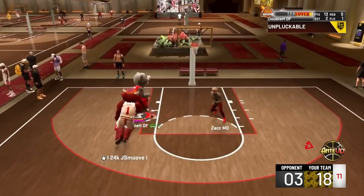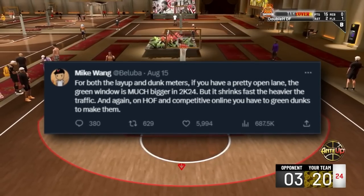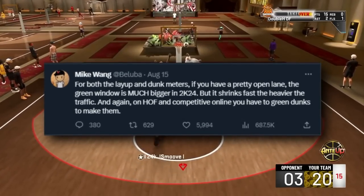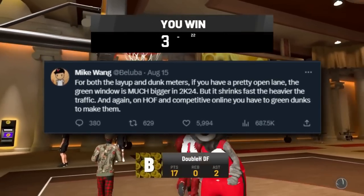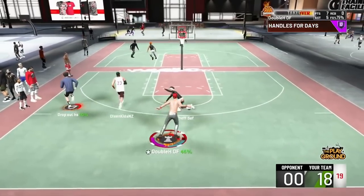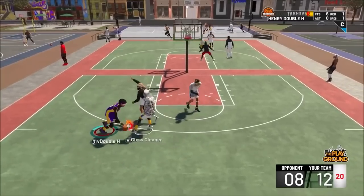The dunk meter is going to be green or miss this year. Remember my two-way hero build where I was spamming the dunk meter and making shots on whites? That's not happening in 2K24. Same thing with jump shots — if you don't green it, it's not going in. So if you want to make a slasher and go for contacts with the dunk meter, you're going to have to be very good with it.